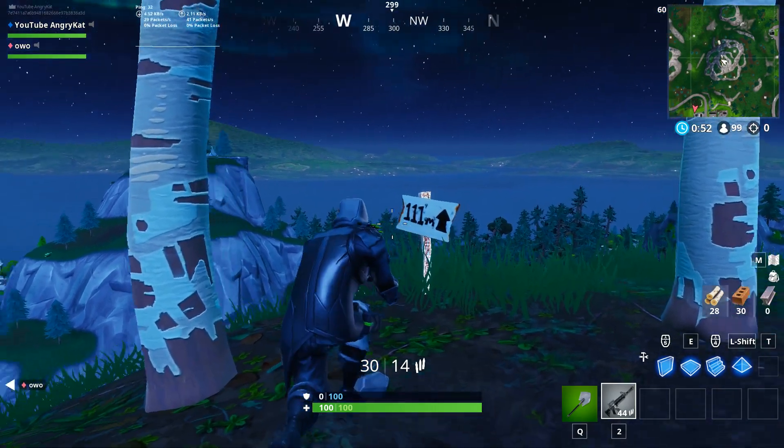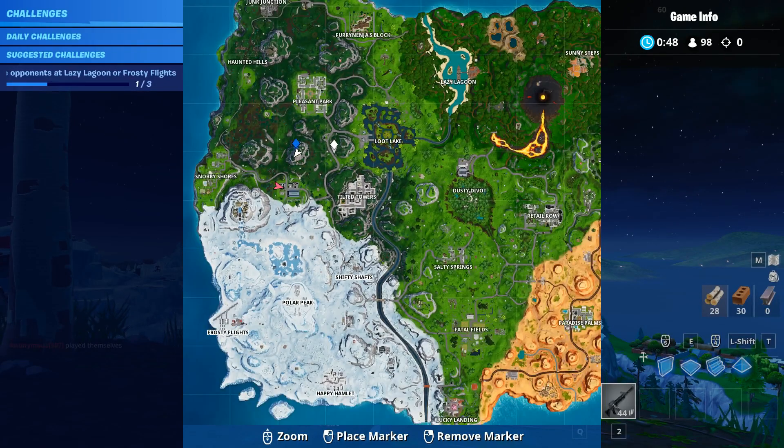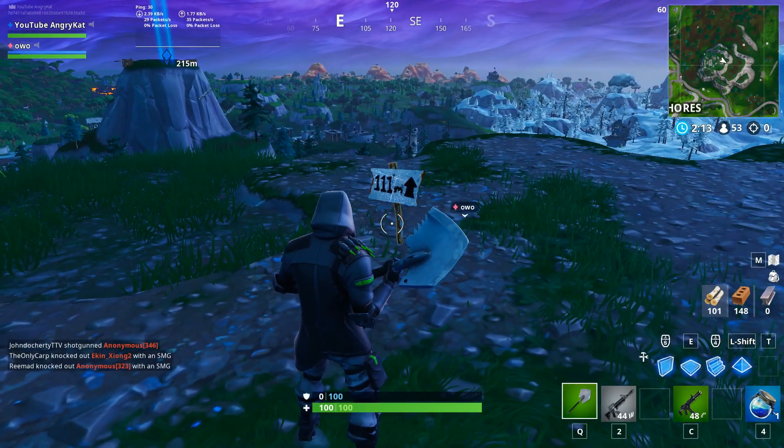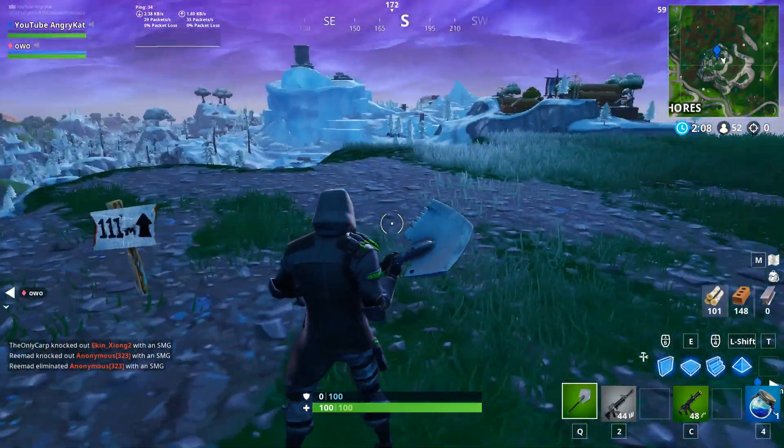Then you can go to the mountain in between Pleasant and Soccer Field — it's 111 meters up, and there it is. Then next, you can go to the mountain across from there, which is where the missile saddle used to be. It's 111 meters up, and it's right there.